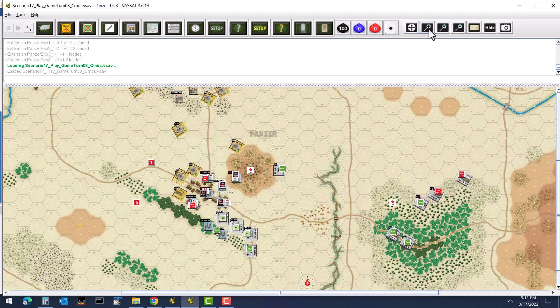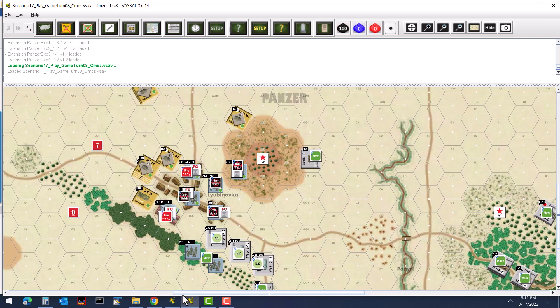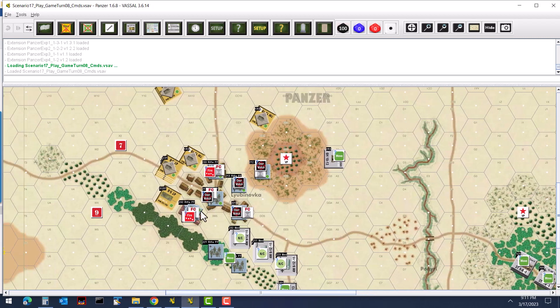To the center of the board we have the town. The infantry have deployed into several of the buildings and taking cover. The plan is to use the Panzerfaust to potentially hold off the Soviet tank assault onto the town. That's why these units are marked with overwatch commands, and a couple of fire commands. Some units to the south have move commands and will try to move up into the heavy woods to provide flanking support to the units in the town.